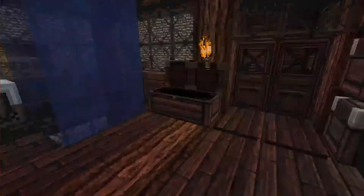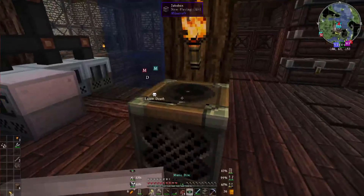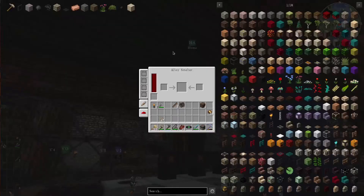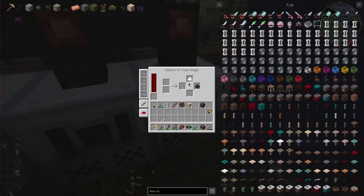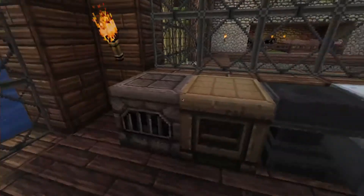First I have chests — it's all different stuff, heavily unorganized. Also got a jukebox. Let's get out before people can no longer hear me. Here's some of the tech mod stuff I have installed: my alloy smelter, my grinder, my compressor, a centrifuge, as well as a generator — like a generic one. Also got a furnace and a crafting table.